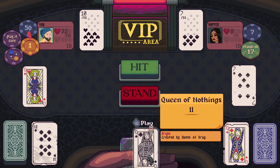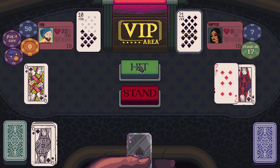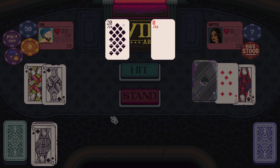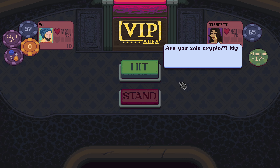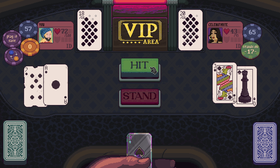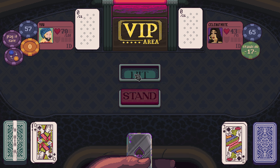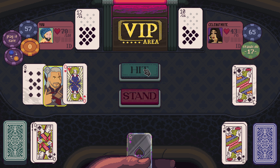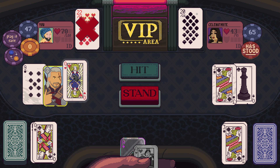I want to play that Queen of Nothings. Bad times. I'm going to play this — send them to 22. Health is a little lower than I would like but it's okay. This is the very fast-moving jacks and queens. Yeah, this is a problem. I'm still too big.